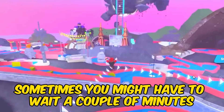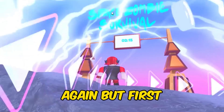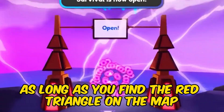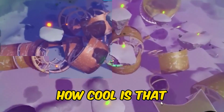Sometimes you might have to wait a couple of minutes for the portal to open. You can zoom out quite far to actually find the NPC again. As long as you find the red triangle on the map, the NPC should be around there. You have the NPC's goggles — how cool is that?